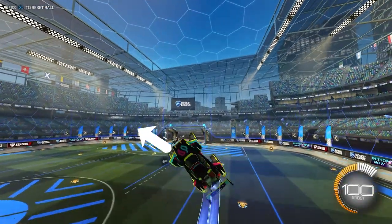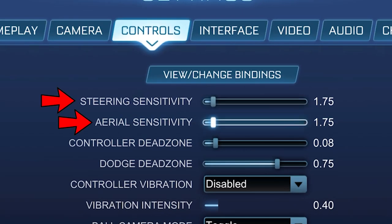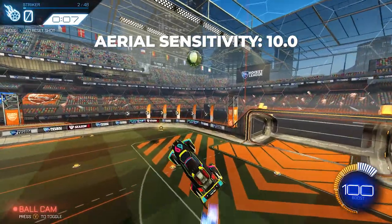Aerial sensitivity works the same way as steering sensitivity except in the air. It is imperative that you have both settings at the same value — this makes it so you aren't confused by two different sensitivities when going up for an aerial play.